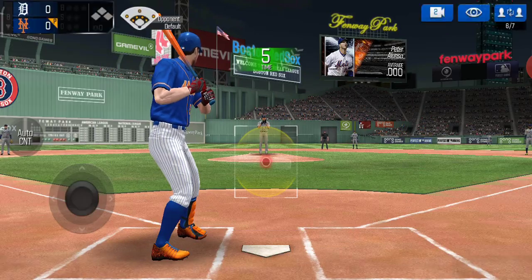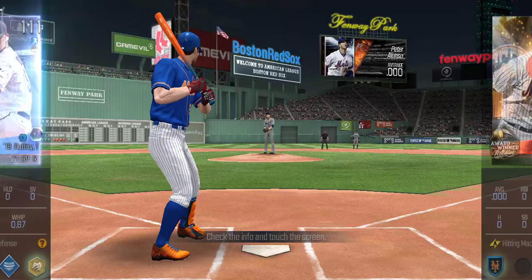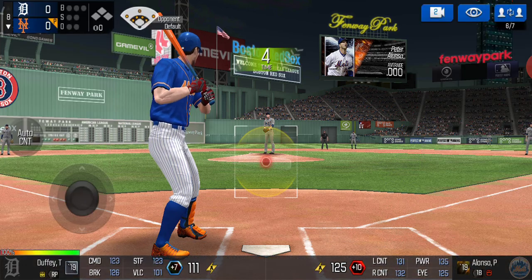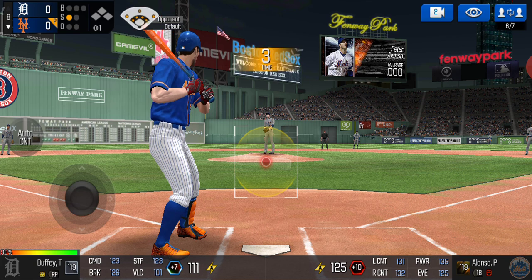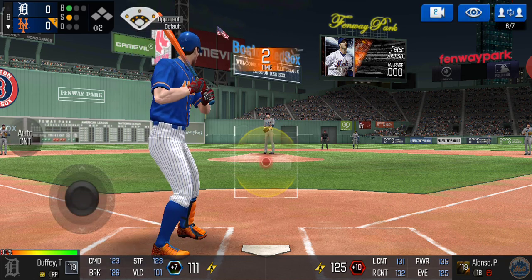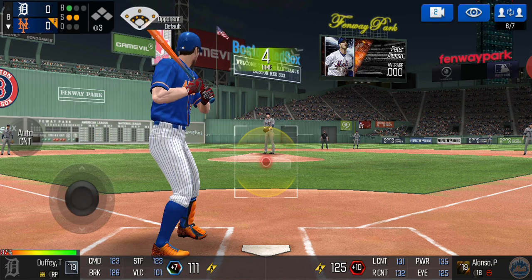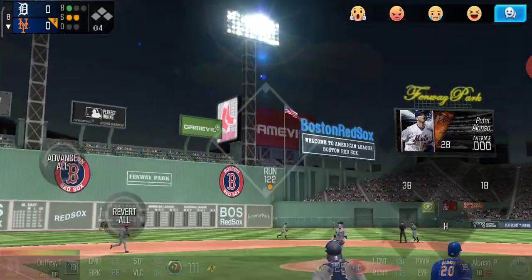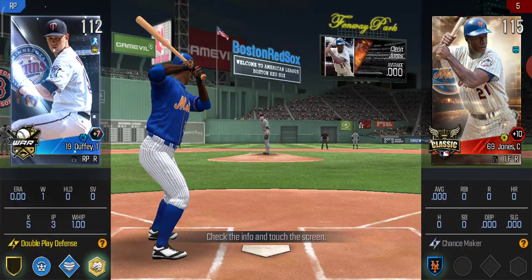We have Pete Alonso up now — let's see who he's going to bring in. It's a 125 overall today, and he seems to be considering his options. He brings in Tyler Duffy, a 111 overall pitcher. Swing and a miss, strike one. We're going to take now because we haven't taken any pitch yet. Takes it for a ball low. Swing and a miss, strike two. Lined into left center field for a single — runner on first, no man out. Finally we get our first hit, hopefully they start coming.